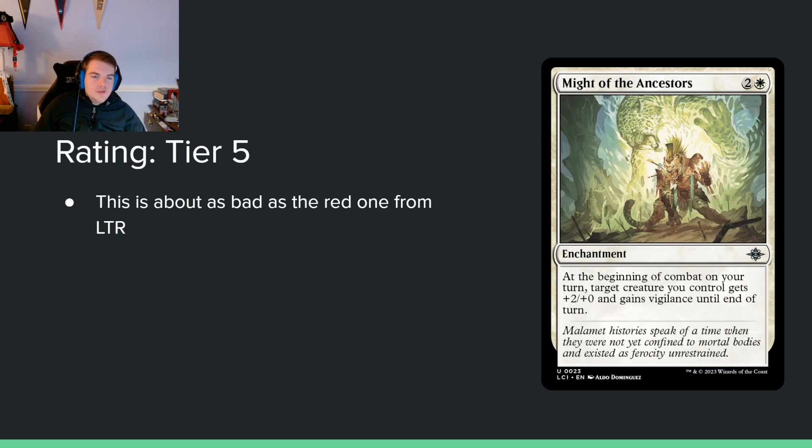Might of the Ancestors — 2 and a white for an enchantment. At the beginning of combat on your turn, target creature you control gets +2/+7 and gains vigilance until end of turn. This is about as bad as the red haste one in Lord of the Rings, though obviously better since it can trigger multiple times and vigilance lets you still block. These types of effects tend to be worse than they look. Think about what you're giving up — your 3-drop slot — and then when you play your 4-drop it's still not doing anything. I think this is pretty bad.